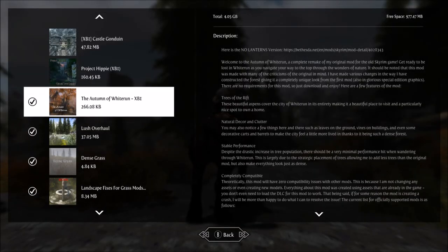Hey everybody, it's GonTurbo here. In this video we're gonna look at a mod called the Autumn of Whiterun. This is for Skyrim Special Edition Xbox One. It is October 2017 and fall is upon us, one of my favorite times of year. So I thought I would give this mod a try and what it does is gives a feel of fall to the town of Whiterun. It overall adds trees, some decor and clutter, and some other little things that really immerse the town into the fall season. So grab your pumpkin spice latte or maybe a cold hard cider and let's check out the Autumn of Whiterun.